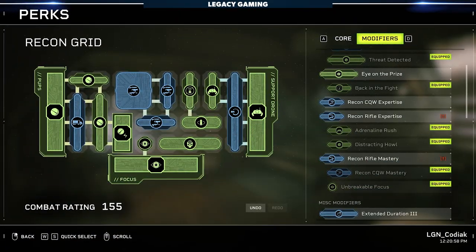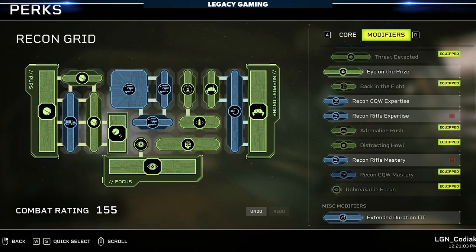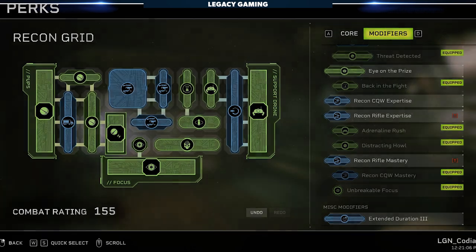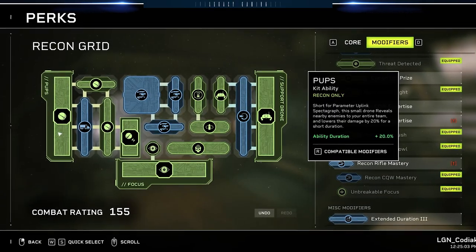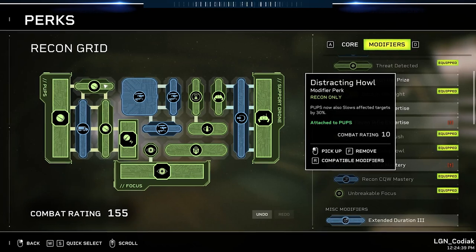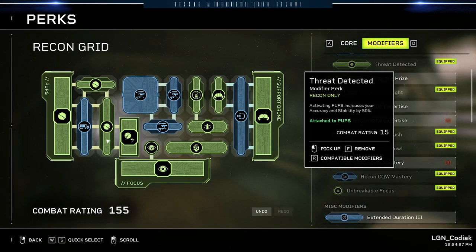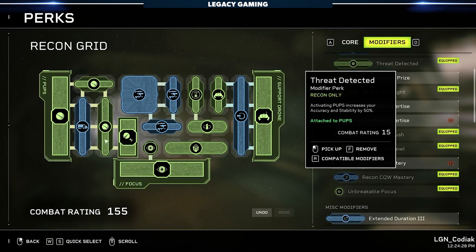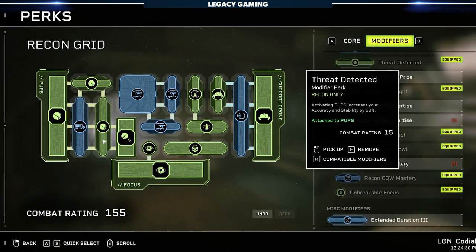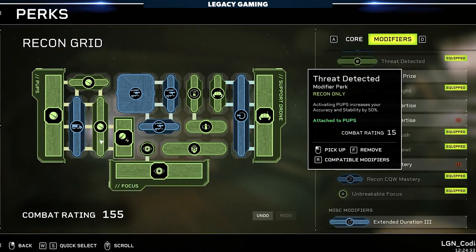At first glance, this Recon perk grid is a bit of a hot mess, but taking it one piece at a time, you'll appreciate how much this loadout brings to the table. Starting with Pups: we already talked about converting it to Guard Dog, making it stationary and slowing enemies in its field. We also use Distracting Howl to further slow enemies by 30%, and Long Haul to increase Pups duration by 20%. The real secret sauce is Threat Detected, which increases accuracy and stability by 50% while Pups is active — a 50% buff, and think about how important accuracy is to this build.